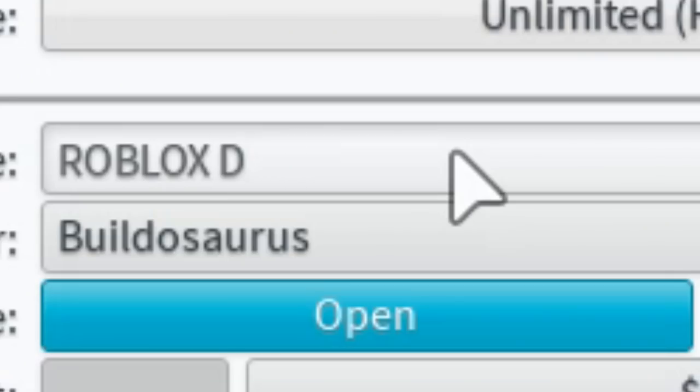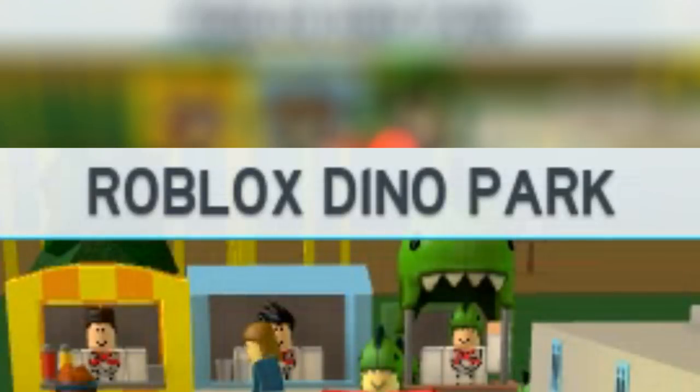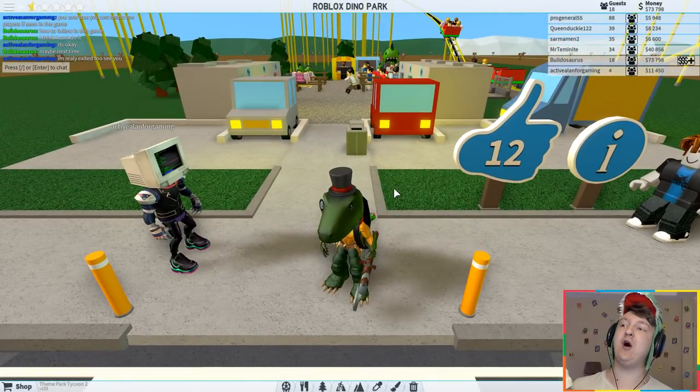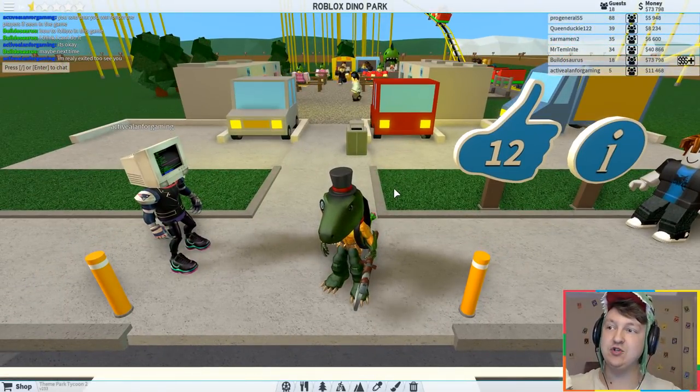So I just put a capital D, then a small L, and then Dino Park. It just looks like it says Dino Park. There we go — I cheated, okay, I cheated. Now it says Roblox Dino Park. So welcome back to Roblox Dino Park.